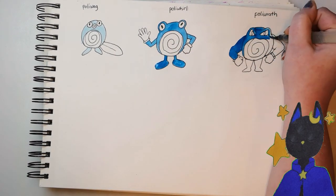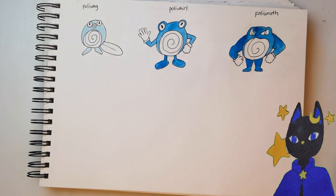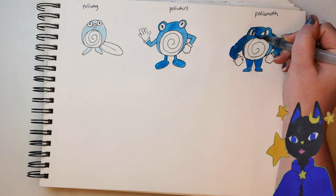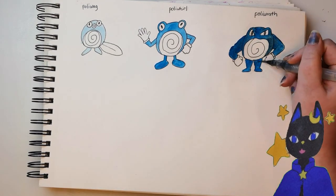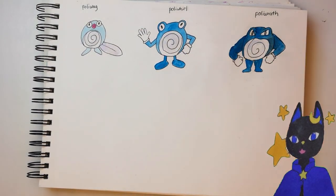Then when it evolves into Poliwrath, it mostly just gets buffer and angrier, and I think a darker blue. I flip the swirl again for good measure.